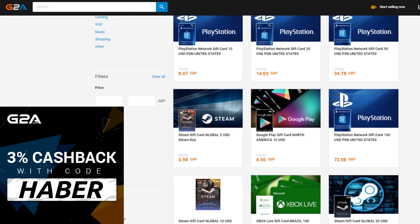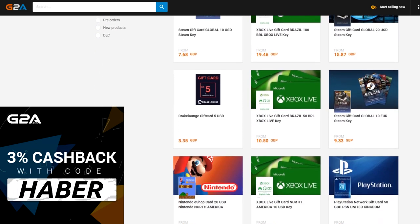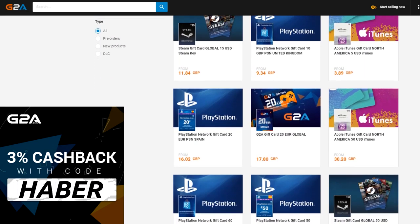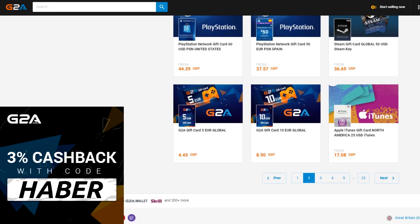FIFA 19 is finally here, and if you want any cheap MSP or PSN for FIFA points or some cheap game codes, check out G2A.com. I'll leave a link down below in the top line of the description and use code HABER for 3% cashback.